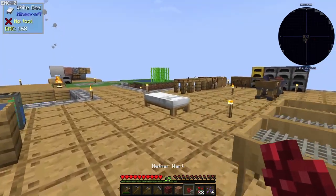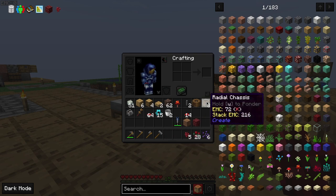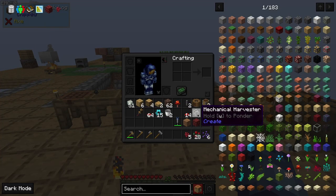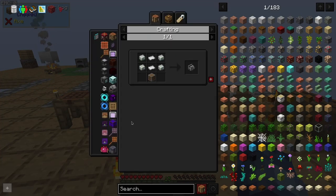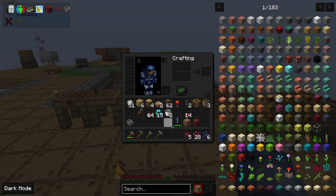Let's get back to farming — I'll make a Create farm for nether warts instead. Let me prepare what I need: mechanical harvesters, which require iron sheets, andesite alloy, and casings.